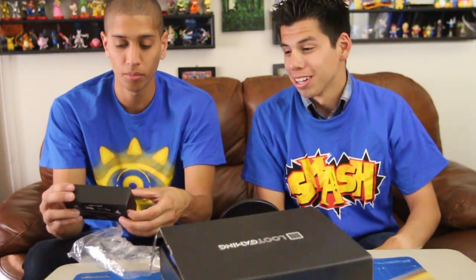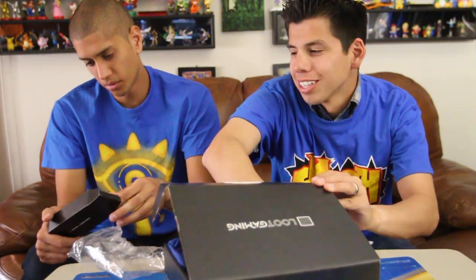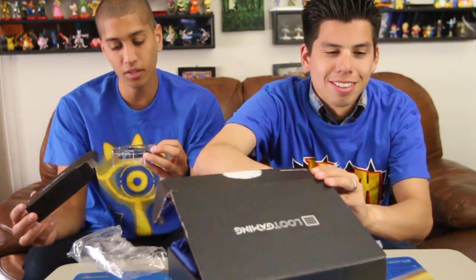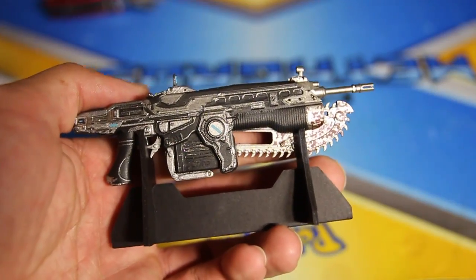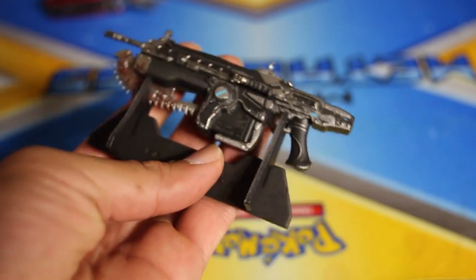The first thing we have is Gears of War 4. Go ahead and pull the next item out. Open this up. It's a gun — a replica of a gun that they use to kill all the locusts. Yes, it's the locusts.